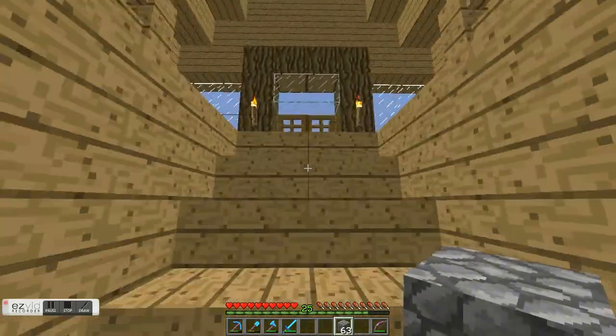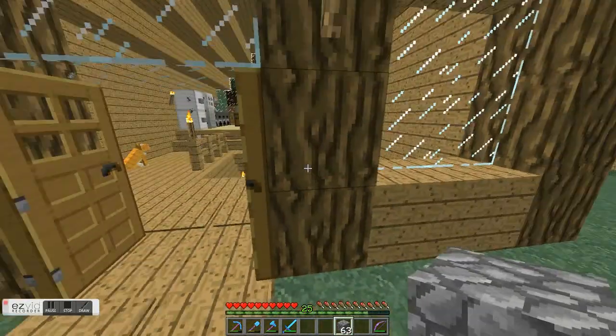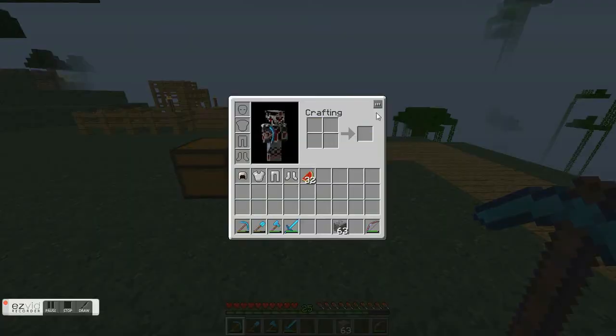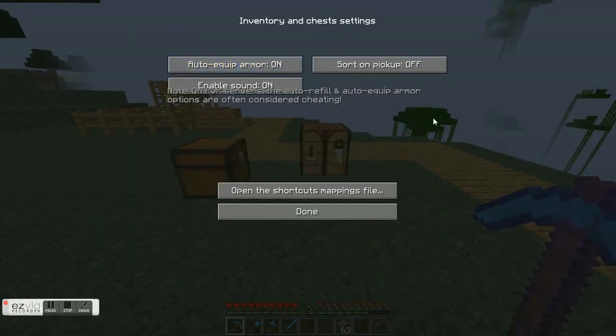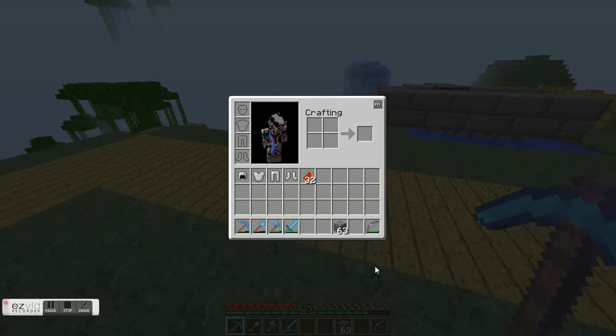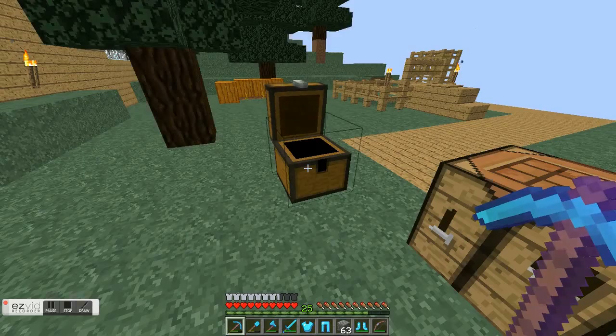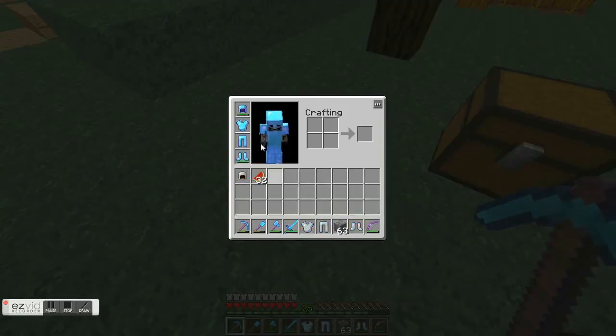Now if we head back outside, I'll show you the automatically equip armor option. If we just turn that on, when I press R to sort, it automatically equips my armor. Now if we leave it on and get better armor out of here — it replaces the iron armor with my diamond armor, because diamond armor is better.